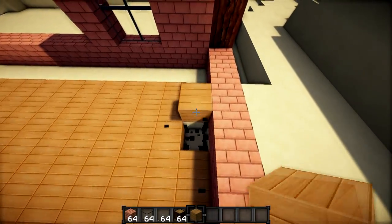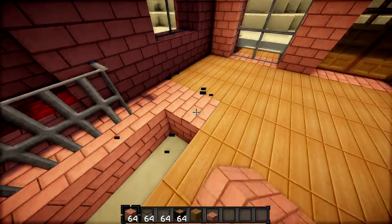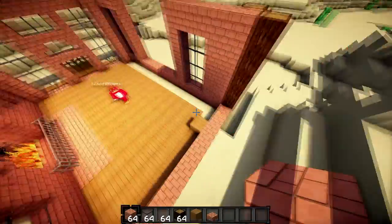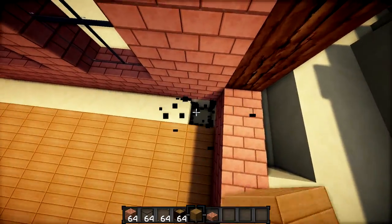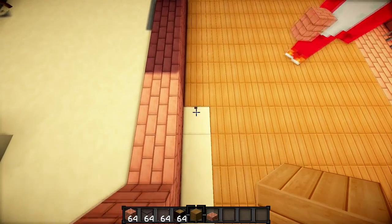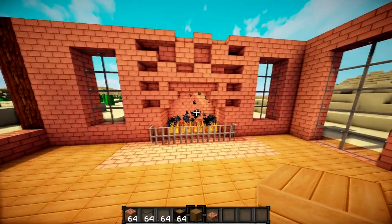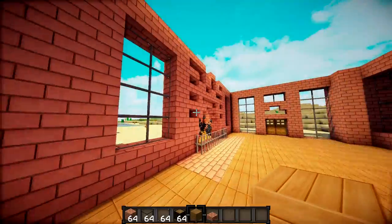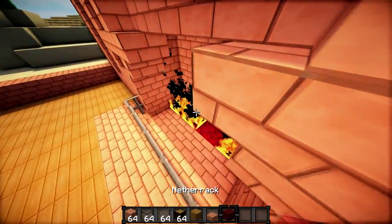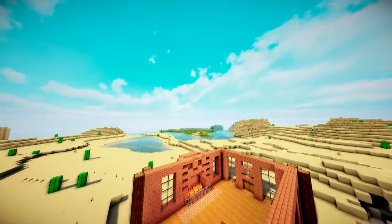Will this burn if I put fire here? We might need to put some brick around the fire. It shouldn't burn hopefully — if it does we can just put out the fire, but don't use water. Water is the most dumb way to put out fire in Minecraft — it just makes cobblestone with lava or obsidian, it makes a mess. The best way is to go on survival and just punch the fire. Oh the sky — I'm in love with the sky.